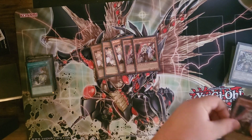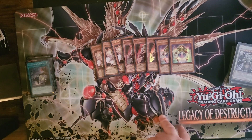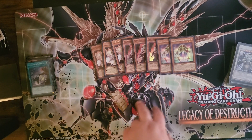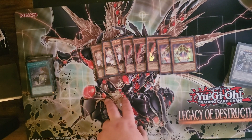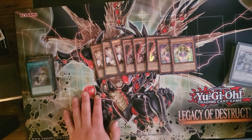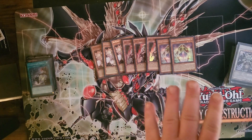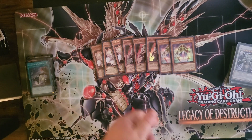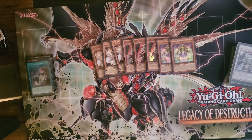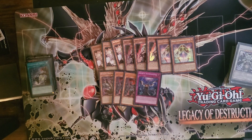Now for the hand traps: three Ash Blossoms, three Ghost Ogres, two Morgana. Let me explain why Morgana is a hand trap for Noble Knights — if I control a Noble Knight, while you control a Noble Knight monster and a Noble Knight equip spell, as a quick effect I can send this card to the graveyard to destroy one Noble Knight equip spell I control. If I do, negate activation. This includes Nibiru — any card or effect you're trying to activate. If you have this in hand with a Noble Knight equipped with Noble Arms, that's a quick effect. Two Ash Blossoms and three Infinite Impermanence.